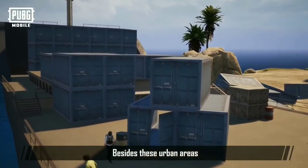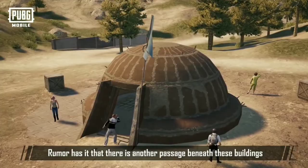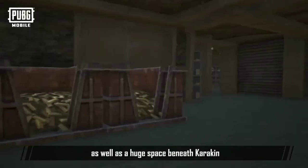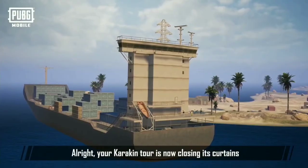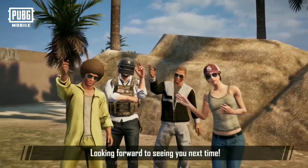Besides these urban areas, Karakin also houses many small buildings. Rumor has it that there's another passage beneath these buildings, as well as a huge space beneath Karakin — well, it's up to you whether to believe them or not. Alrighty, your Karakin tour is now closing its curtains. Looking forward to seeing you next time.